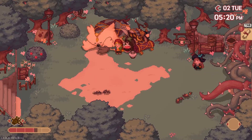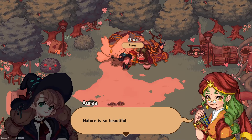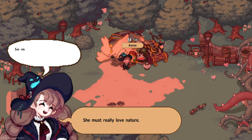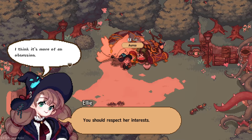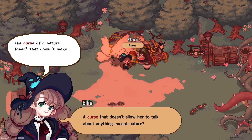Check this out. Hello, Aria. Hello. Do you live in the town? Nature is so beautiful. Aren't the trees beautiful? Their green leaves are so pretty. Nature is so breathtaking. You must love nature. How can you not? I'll be back. Walk under the blue sky and experience nature. She must really love nature — so much that she can't have a conversation? You should respect her interests. I think it's more of an obsession. Something didn't feel right. You think she's cursed or something? A curse that doesn't allow her to talk about anything except nature? The curse of a nature lover? That doesn't make sense.